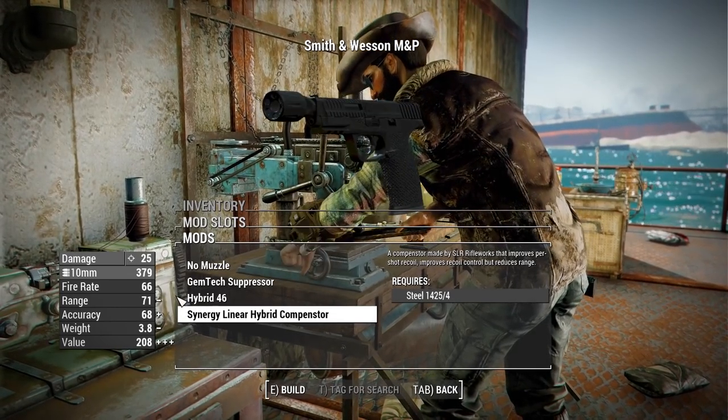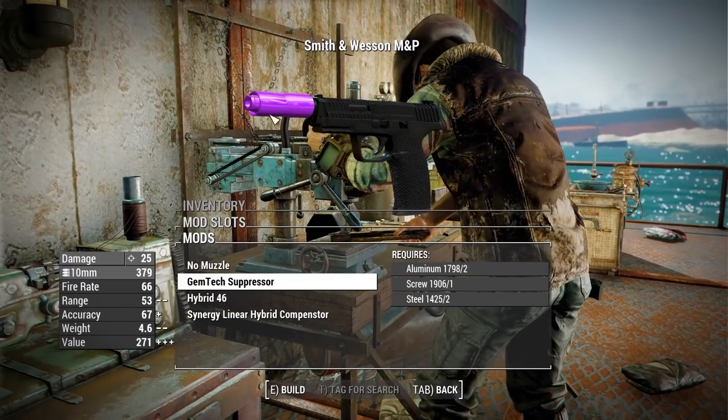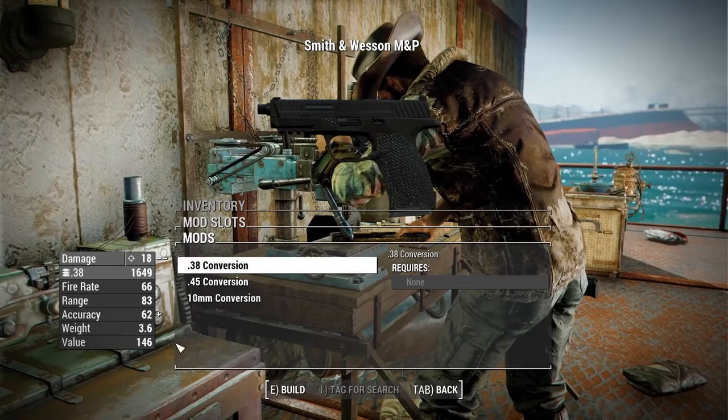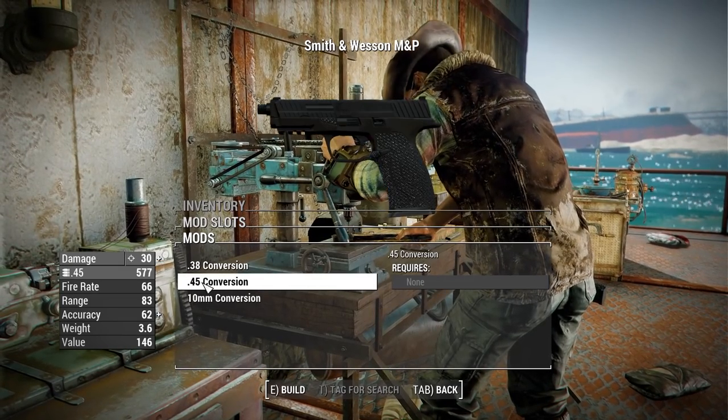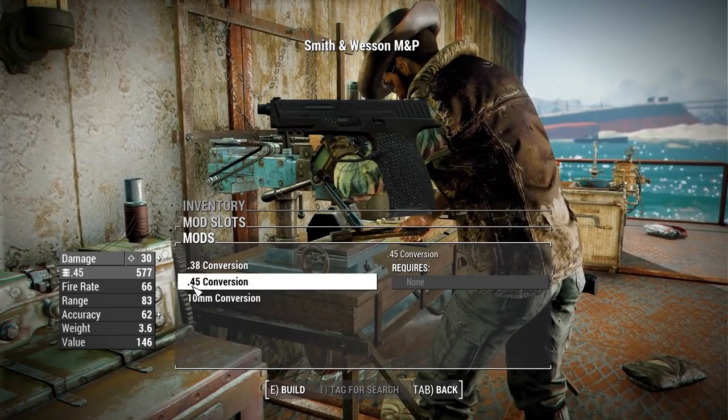The missing texture on the suppressor is an easy fix, so don't worry — that'll get patched out very soon. We do have some caliber conversions: .38, .45, and 10mm — with 10mm being the default and highest damage.